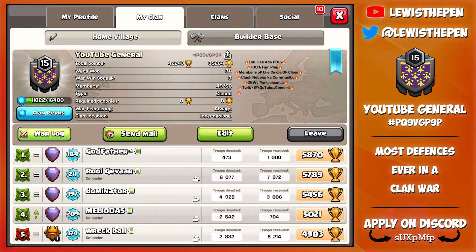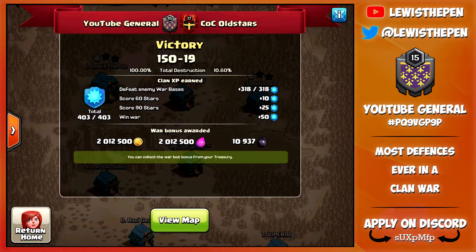Let's go into the war log over here and click details. As you can see guys, YouTube General did a 50 versus 50 war, and we managed to win 150 to 19, 100% to 10.6%. You may be thinking that's pretty weird, and we're going to get into why that was in a moment. They are also a level 17 clan, so you would expect them to be pretty good, but they only got 19 stars.